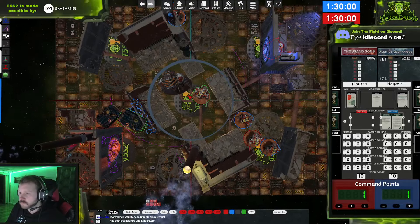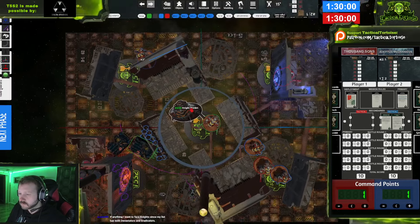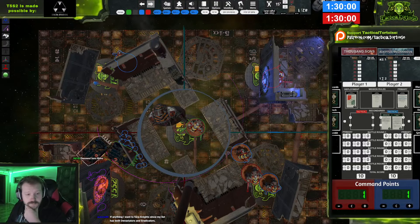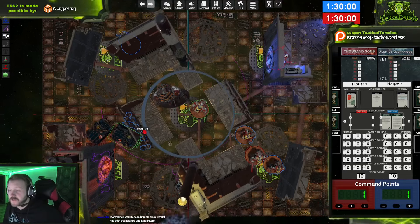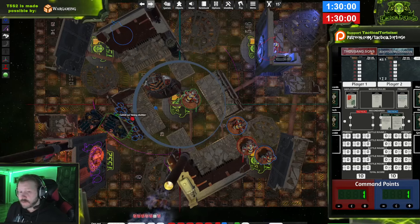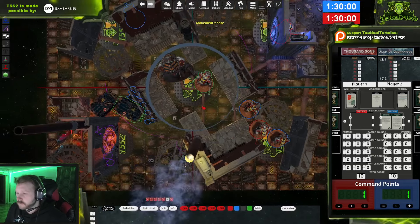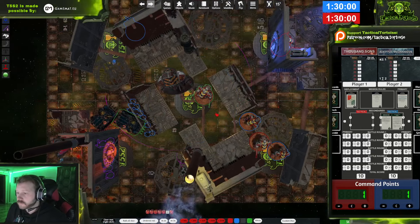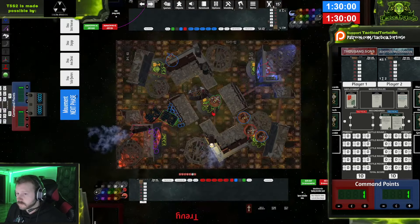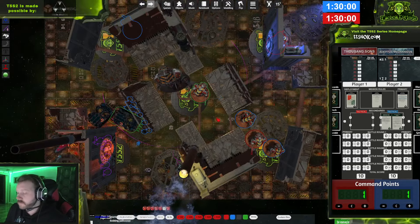I don't think I have any charges I can make just yet. The Warden could engage the Cultists through the wall — it's probably about five inches, and the old Black Ad wants to charge. The Warden will do the Thunderstrike Gauntlet sweep — eight attacks hitting on threes, wounding on threes, Strength 5, AP2. On a 6+ bone save, four guys die.